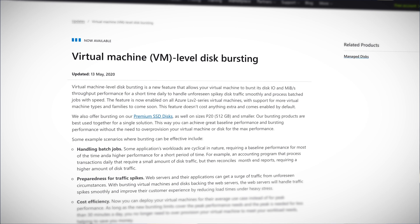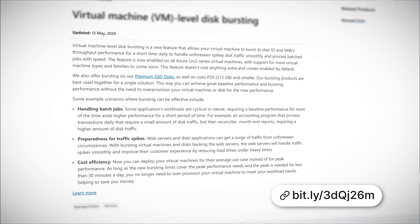I almost don't care what disc bursting is. In fact, I think I'd rather not know and just make stuff up — pay extra to make your competitors' VMs blow up, or a disc bursting out of its rack to save the day. Unfortunately, I did read up on what it is, so I have to tell you: it's a new feature that allows your virtual machine to burst its disc IO and throughput performance for a short time.